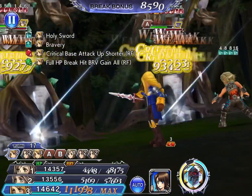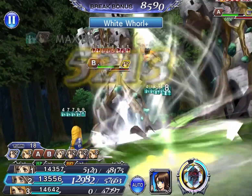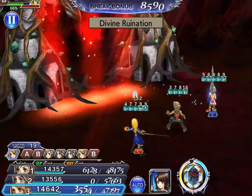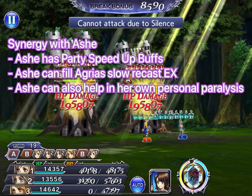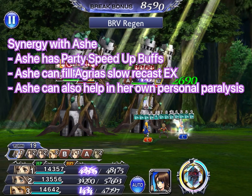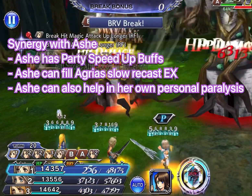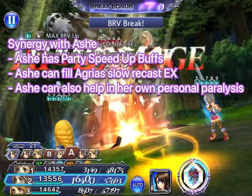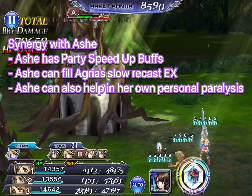I run her with Ashe, and I realize they synergize really well. People often overlook that Ashe has a very unique speed-up party buff, which helps Argyris a lot in getting more turns to apply her debuffs — making her more reliable in shutting down boss mechanics. Ashe also has her EX which helps with paralysis should Argyris only land 1 paralyze with Skill 2, and Ashe refills the EX, which is very good for Argyris given how slow her recast is.